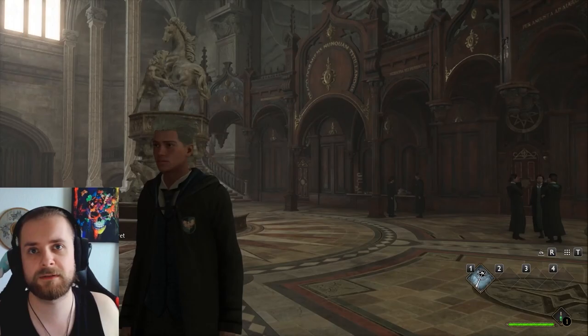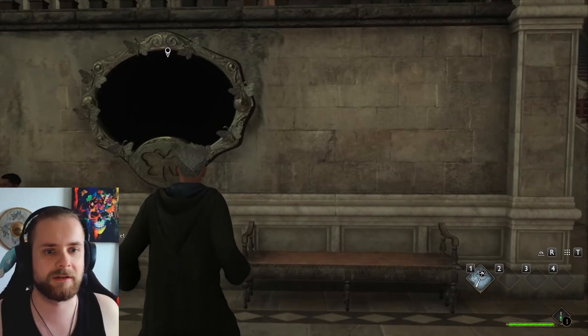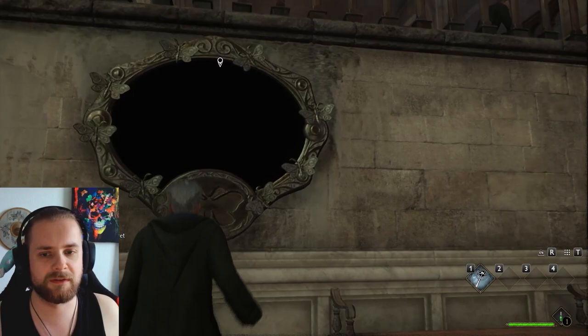Alright everyone, I'll be back again with some Hogwarts today. Let's head right into it. In the last episodes we joined the House of Ravenclaw and learned from Professor Weasley that we should attend Defense Against the Dark Arts and Charms class, and we talked to a girl that asked us to discover the painting's secret.